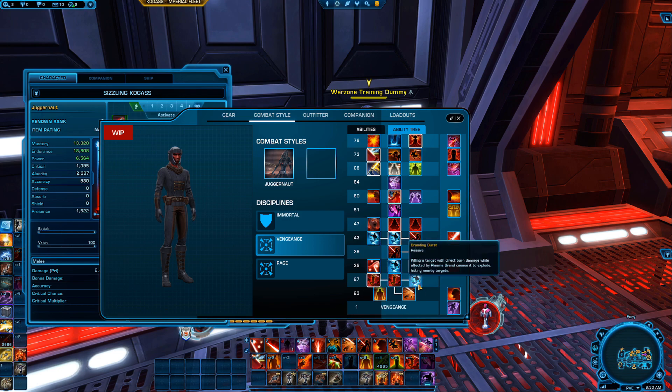At level 27 we get our first pick between three abilities. Branding Burst — killing a target with a direct burn damage while affected by Plasma Brand causes it to explode, hitting nearby targets. That sounds really cool for regs or big mob fights, flashpoints, something like that. Major Fracture increases the initial damage of Shatter and reduces its cooldown by two seconds — that's a fantastic ability.